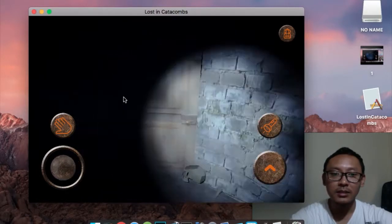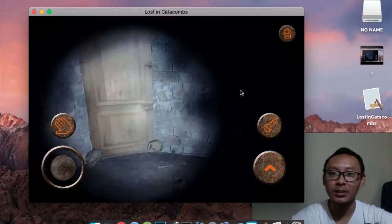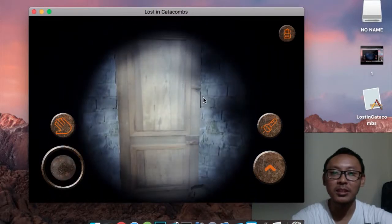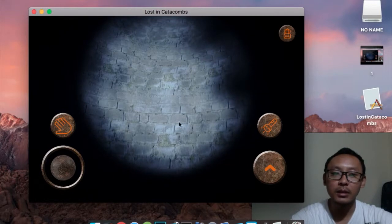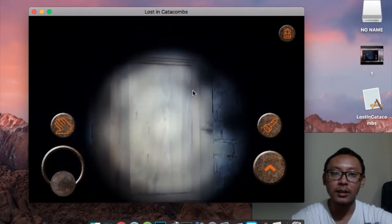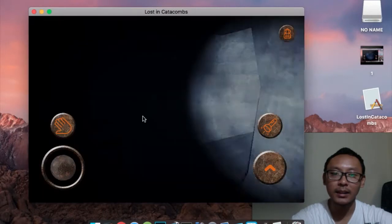Now I'm going to show you how to reset the game. We've found all the collectible objects, so we need to reset in case we want to play again from the beginning. There is no reset button on screen — to reset the game you have to go to the main entrance of the catacomb. We need to go back upside.